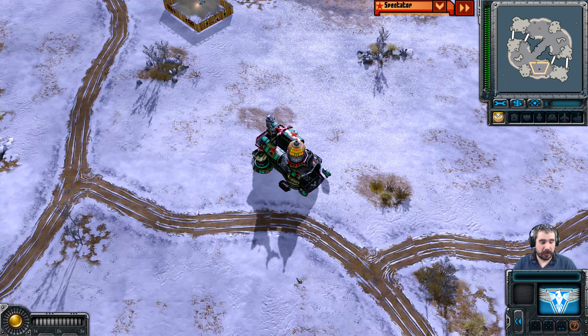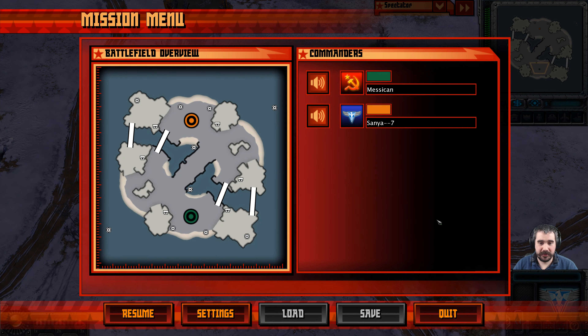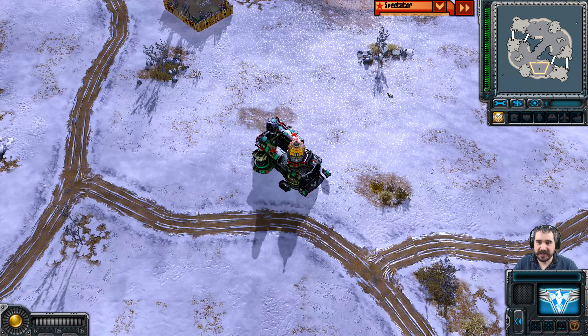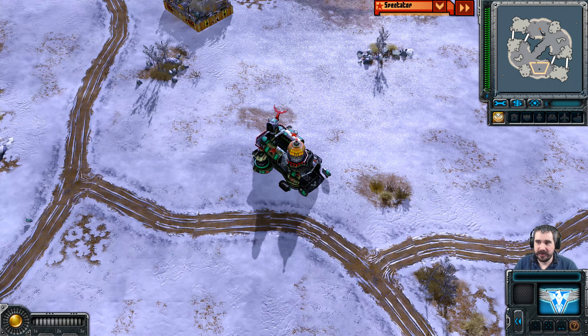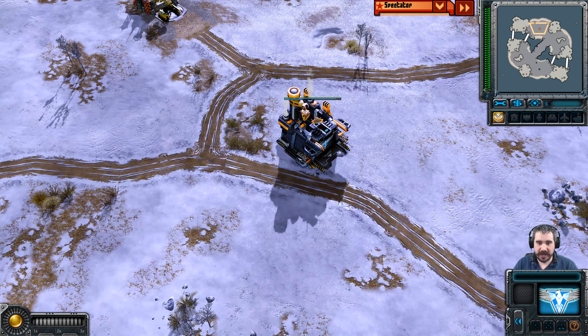Greetings everyone, A-John here with another Red Alert 3 replay. So on the south side as the Green Soviets — I completely forgot to look at the name — Messikon. And on the north side as the Orange Allies, we have Sonja-7.